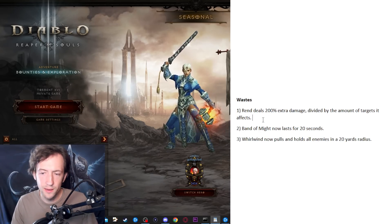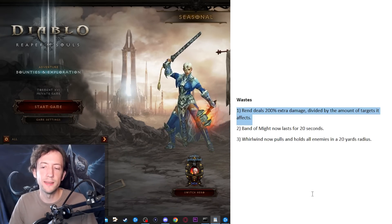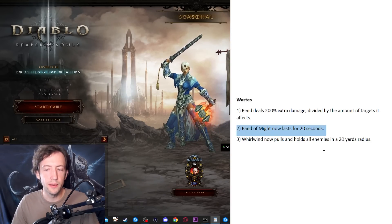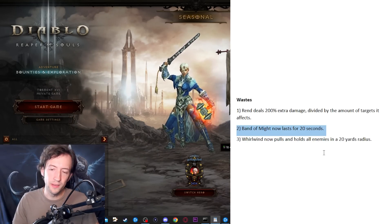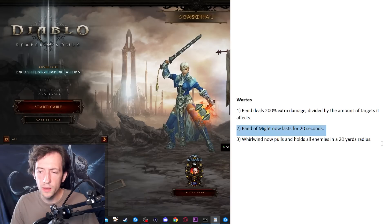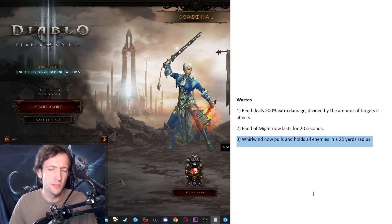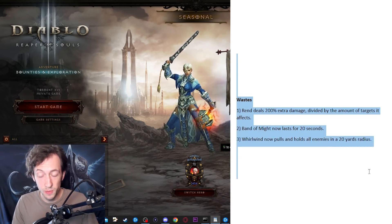And the last Barbarian set, the Wastes. It has rather weak single target despite the bugged Stricken stacking on Whirlwind dust devils, so some extra single target damage would help with elites and bosses. Wrath of the Berserker lasting 20 seconds would be cool so that when pushing with Ground Stomp you only have to stomp once every 20 seconds, giving you extra time through CoE cycles to set up pulls. Then there's the Whirlwind pull effect from the Season 27 theme — I think that really fits the set, makes it more fun, and should be kept.